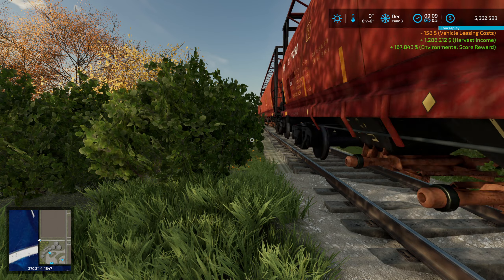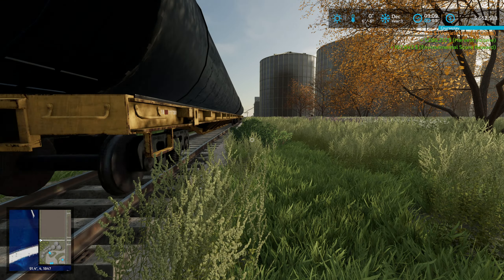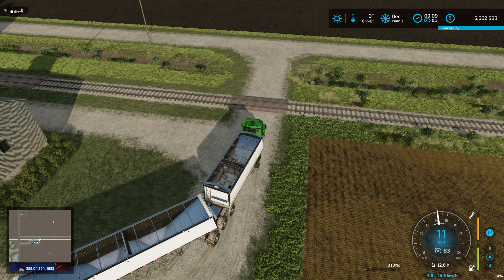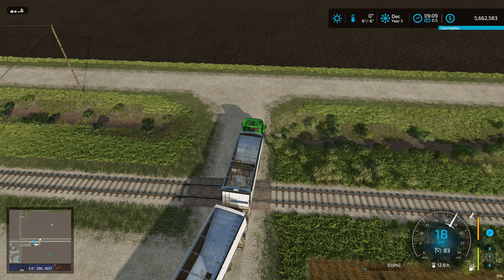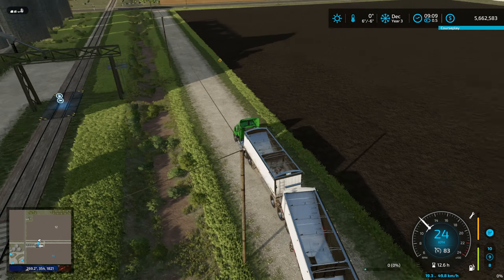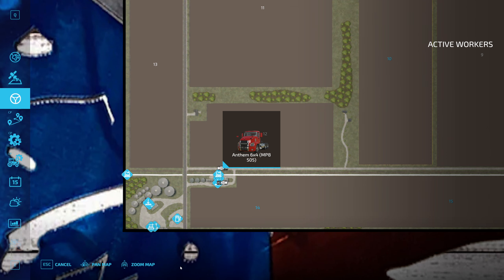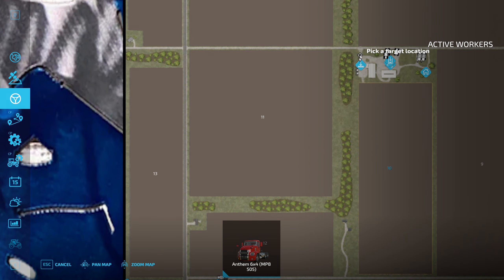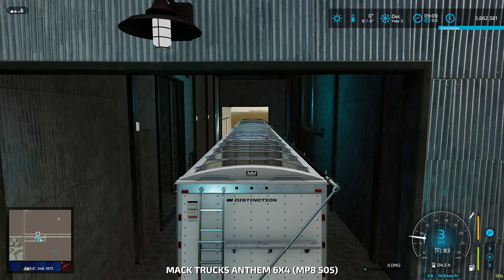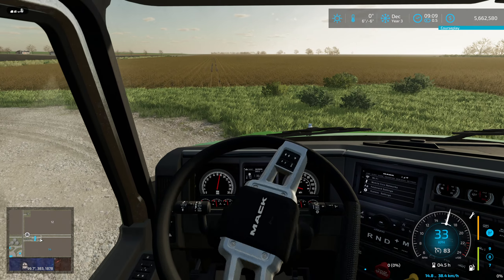We want to sell - it's a little bit less, around 1.4 to 1.45 million. So let's bring this one home. We have 5.6 million and we still have some stuff to sell, so we're going to be over 5.7 million. We can easily repay that 1 million and do some other stuff, because we still have the straw bales to sell. Let's send you home - set destination, bring it down here. The other one we can do ourselves and drive it back.